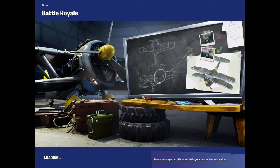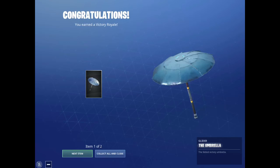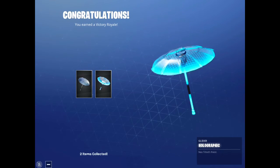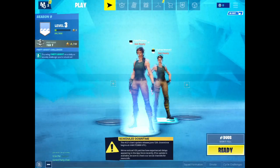It's someone completely different — it's not even me. I have an alt account called 'Fake Fanny' just in case anything happened to my main account. It doesn't really have anything, but now it's going to have the Season 9 Victory Umbrella and the normal Victory Umbrella. Look at that — 'Congratulations, you earned a Victory Royale' even though I didn't actually win, and I got the holographic Victory Umbrella!